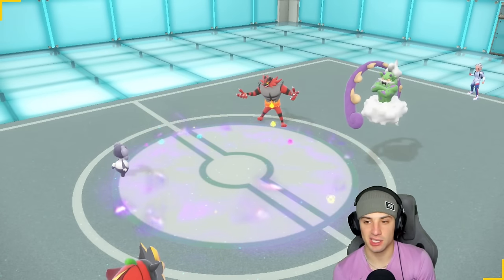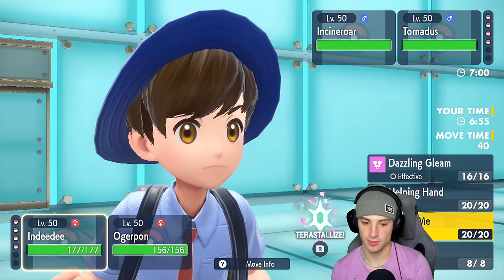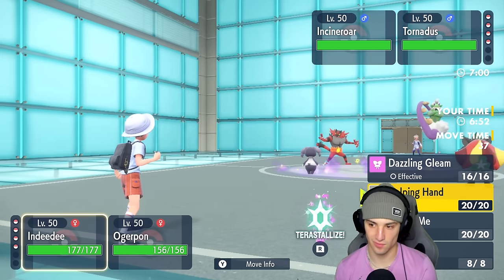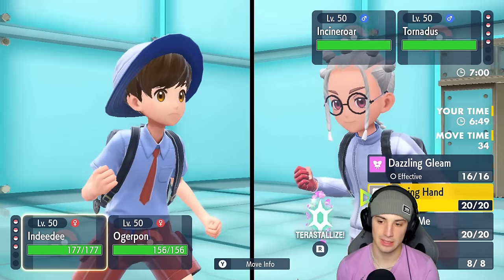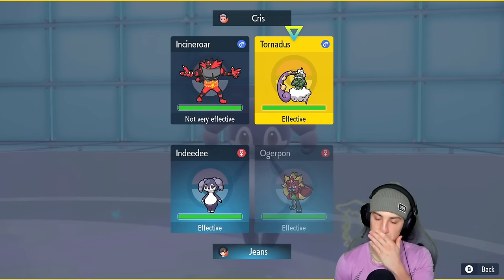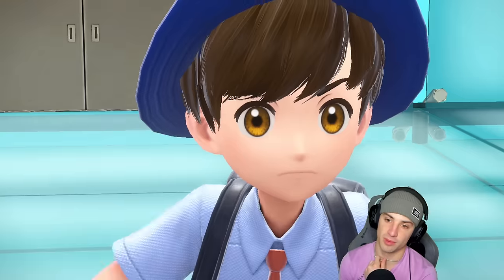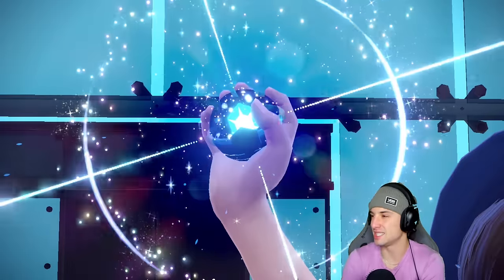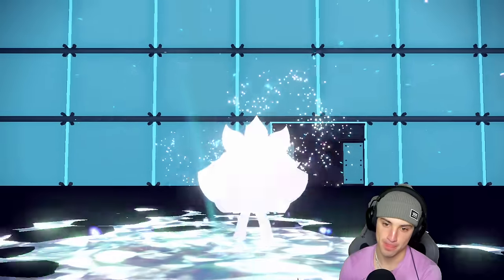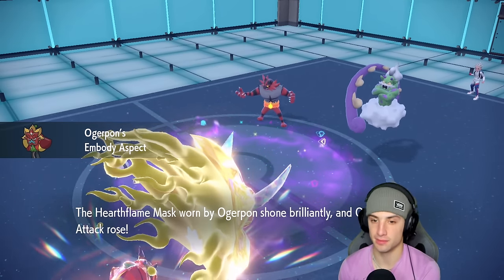I'm going to go Follow Me on Indeedee, put the Mask on Iron Hands, drop an Ivy Cudgel, and go right after Tornadus. Tornadus could pop Tailwind or Knock Off, but I don't think he'll go for it knowing Indeedee is on the field and I have Torkoal in the back. We're going to put this Mask on Iron Hands and hit Tornadus as hard as we can with that plus-one Attack boost. We have the terrain, so no Fake Outs allowed.